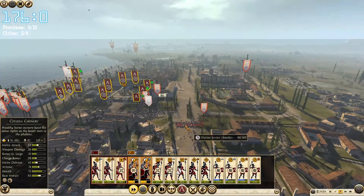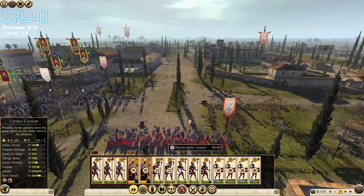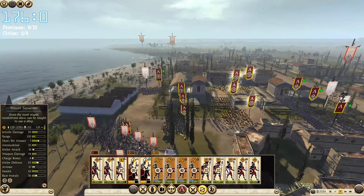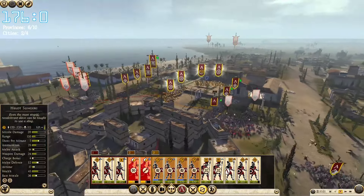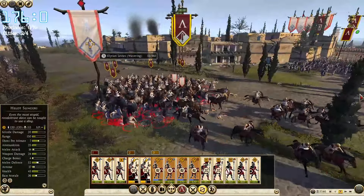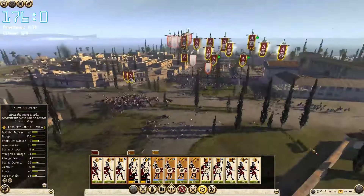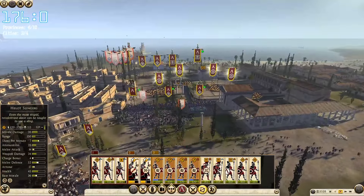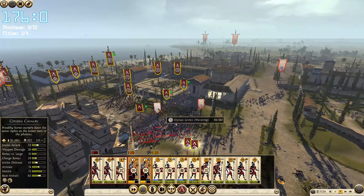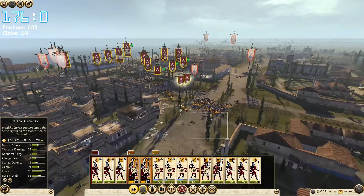Should we charge at this guy? I think so — the previous charge was quite devastating, and this guy only has like 20 men more. Our slingers should now redirect because these guys are wavering — start shooting them. Absolutely destroyed them — killed 50 of them already, they are shattered. A spearman approaching — we don't want to fight those guys. But we can absolutely charge at these levies — shattered them. Excellent, pull back.